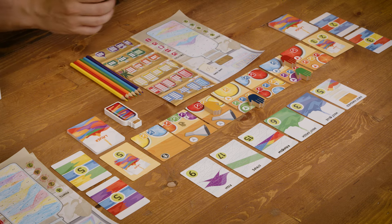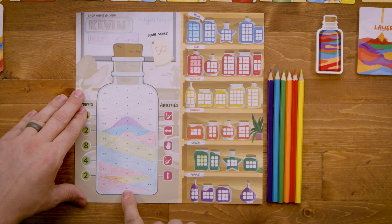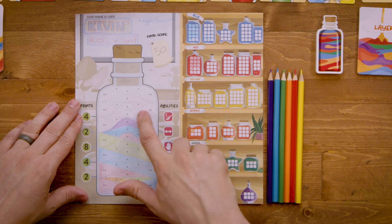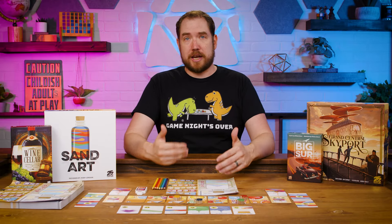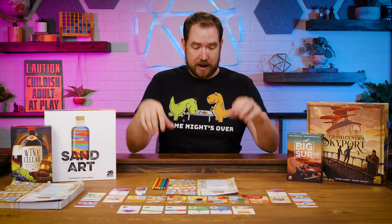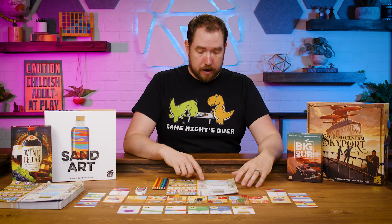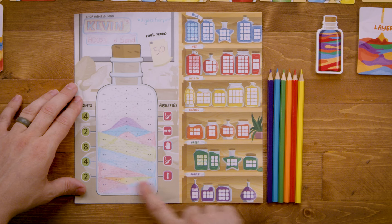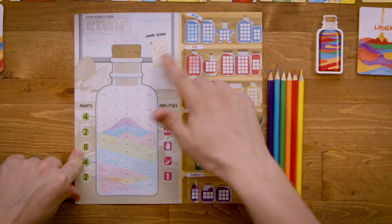You have abilities that give you sand and abilities that let you pour sand. When you pour sand, each dot on a space represents how many units of sand from your supply it requires. For this triangle here, it costs one purple sand to pour. There are also spaces with no dots — as long as you're pouring an adjacent space that does require sand, you can pour into those for free. You can pour as much of one color as you want as long as you have it. You can't pour sand that defies gravity, so areas below must be filled first. As you pour, you gain abilities. On the right side are abilities, on the left side are points — you have to decide whether you want to take the ability or the points, which is a cool decision-making process.